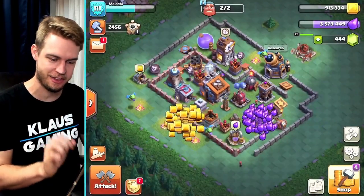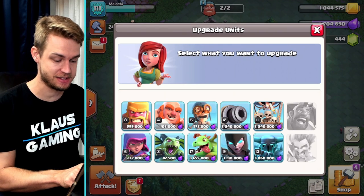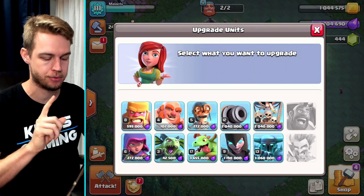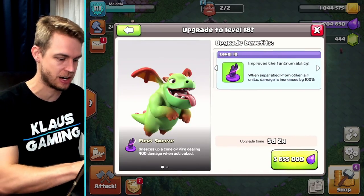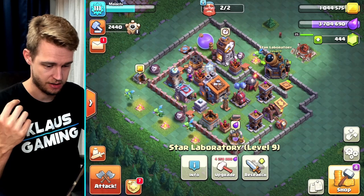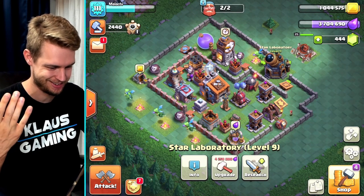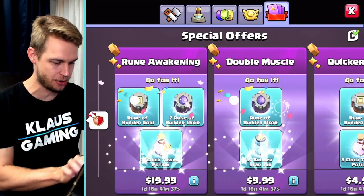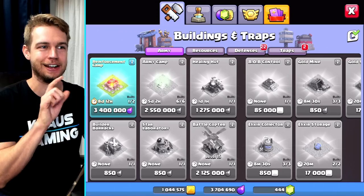Let's go ahead and collect that — that is going to push me over the edge. Now this baby dragon upgrade — I just realized I probably don't have enough gems for that, right? Because that's a five-day upgrade, which means I don't have enough gems. I just spent all that money on elixir. I'll use it on something else — I'll probably get a free army camp or something. I'll use that later.